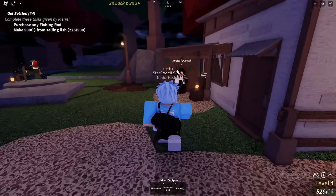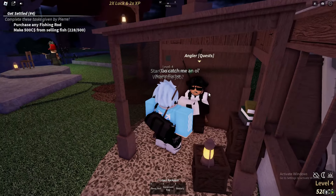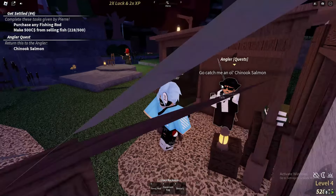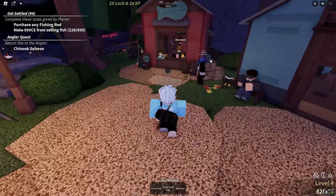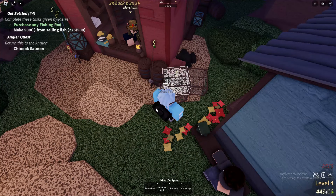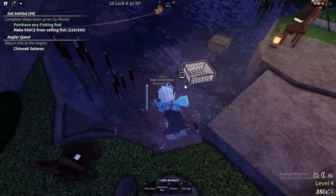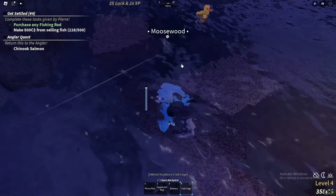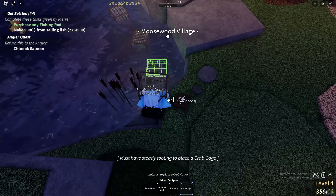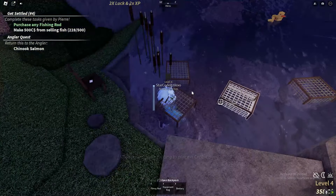Over here we've got Ankula, who gives you quests. If you speak to Ankula, you can get extra quests — for example, if you catch a Chinook salmon and give it to them, you'll probably get a lot of money. You can also place down crab cages in the water, as you can see — I'm placing one here and another there.